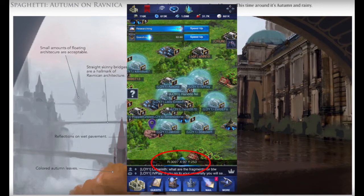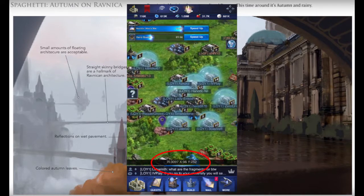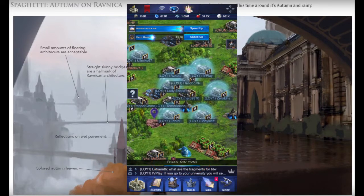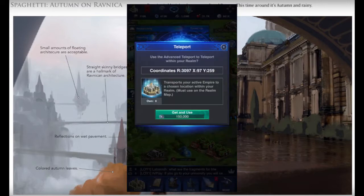You can see us all clustered together — there's, I think, 13 of us there out of 100, which is pathetic. Scroll up and down, that's your Y coordinate, and scroll left and right, that's your X coordinate. Just click on any square and hit transport. I don't have an advanced transport — I used mine right now — but you should have one if you haven't used it yet. Most players do.